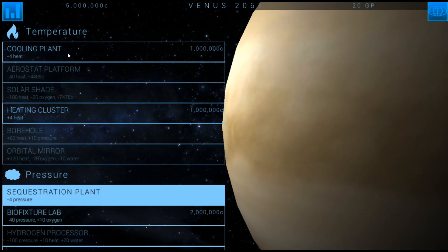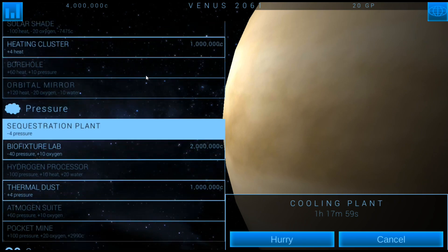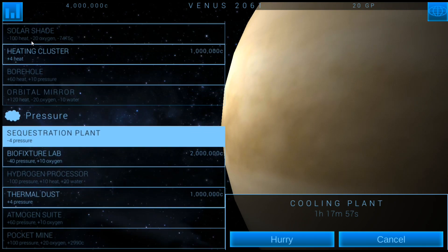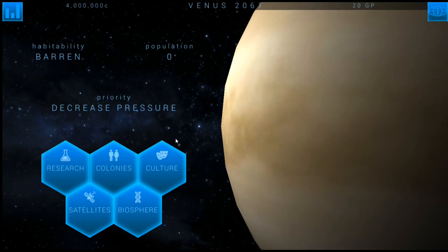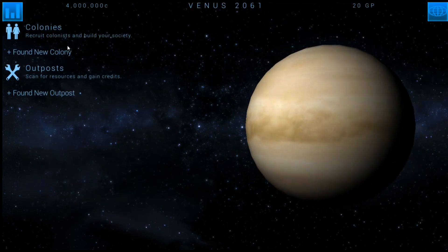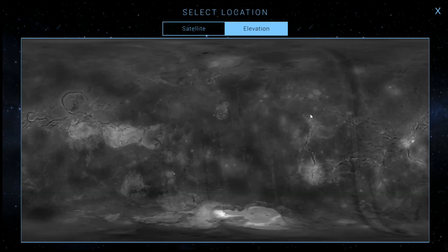We'll go ahead and research the cooling plant. Looks like we already started with a sequestration plant, which is nice because I'll probably go ahead and build all of that. Let me head to the first colony here — we've got to found the first colony.